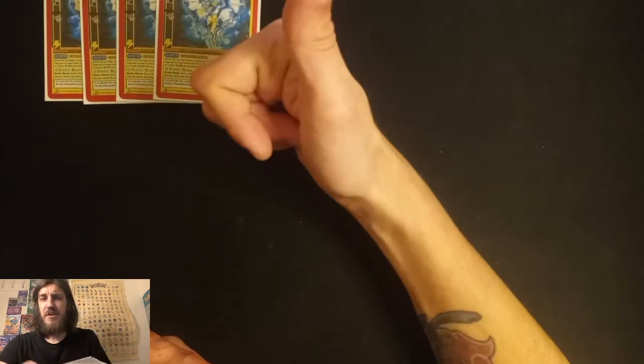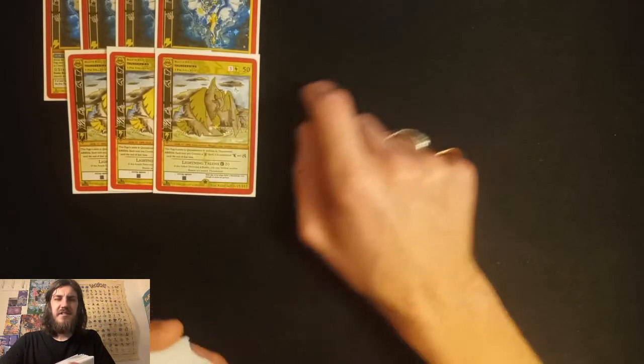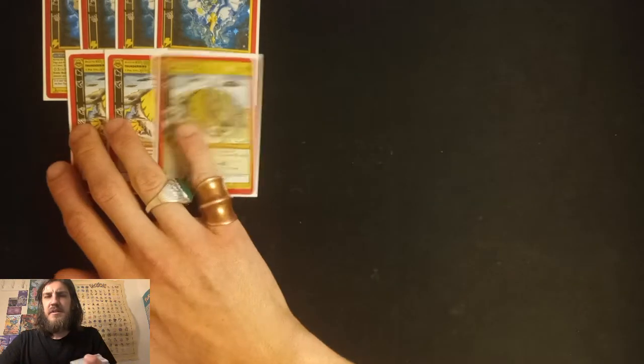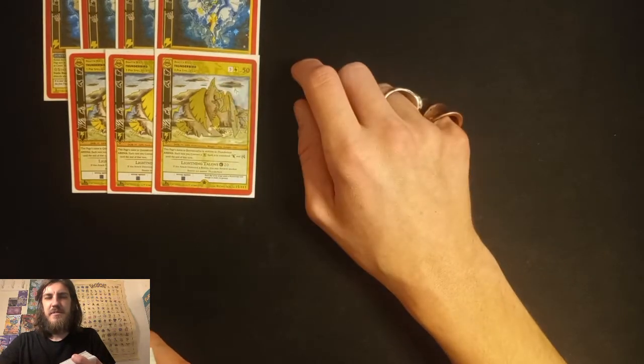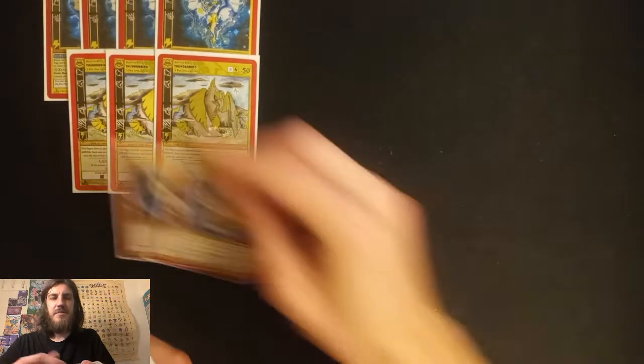I just couldn't get a Quetz out fast enough, because they kept absorb ordering. Everyone absorb ordered my stuff more than I got to absorb order their stuff. It was a lot easier because I opened a lot more — I was playing something. That really hurt because it was like a minus 1, and they just get to dig into their deck and hinder me. Now I'm maxed out on the Thunderbirds.